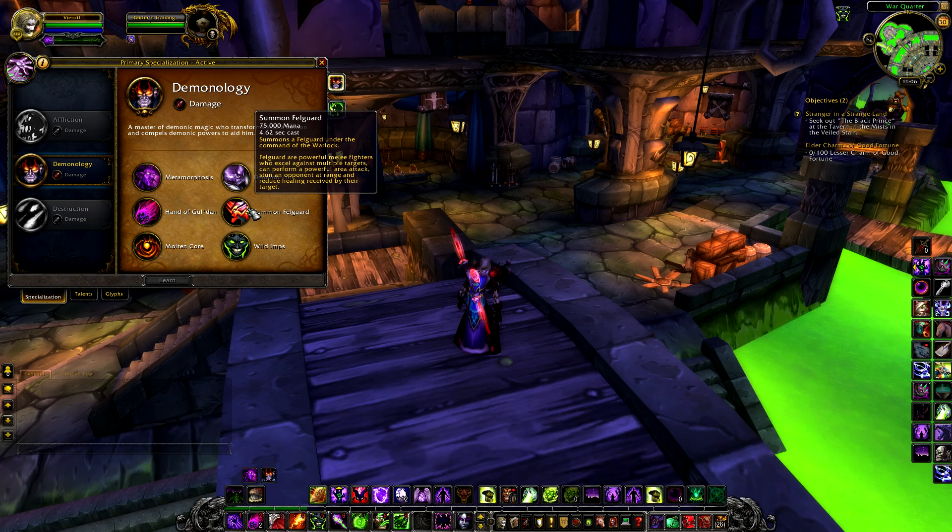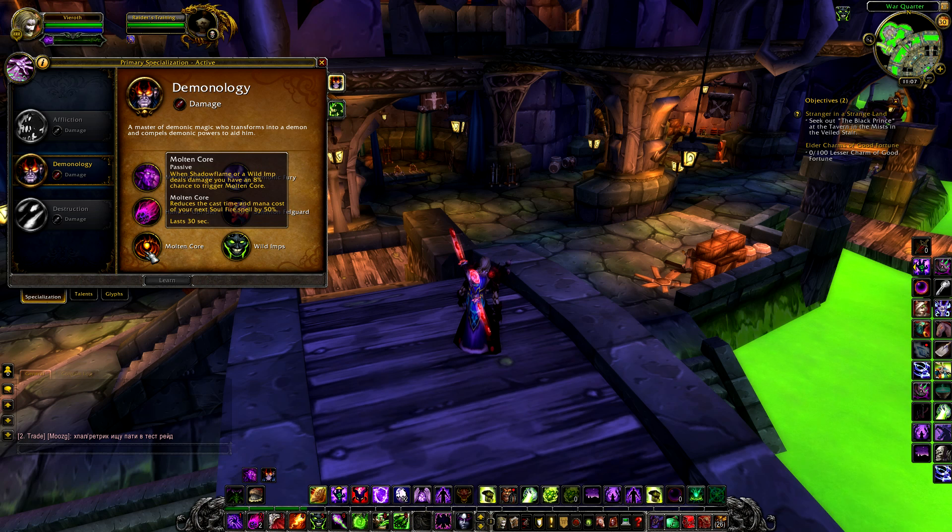The fourth specialisation bonus should be no surprise to veterans of Demonology: the exclusive spec pet, the Felguard. It's still here and we'll talk about how to enhance it later. Molten Core is now in Demonology as a strong passive — when Shadow Flame or a Wild Imp deals damage, you have an 8% chance to trigger Molten Core, which reduces the cast time and mana cost of your next Soul Fire spell by 50%, making Soul Fire very strong.